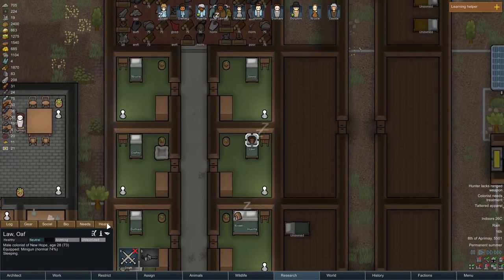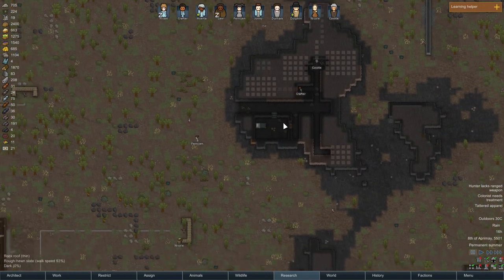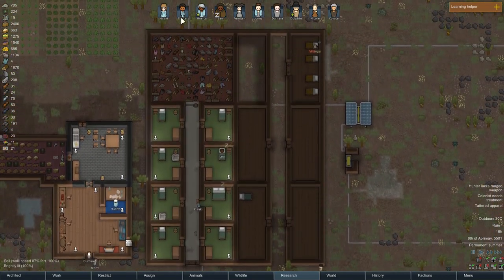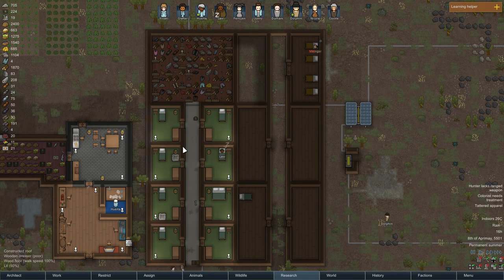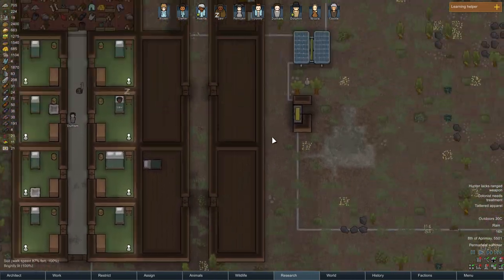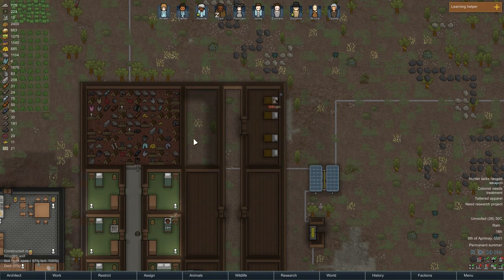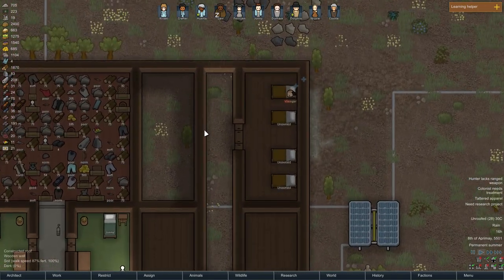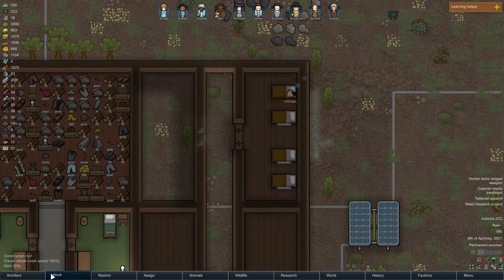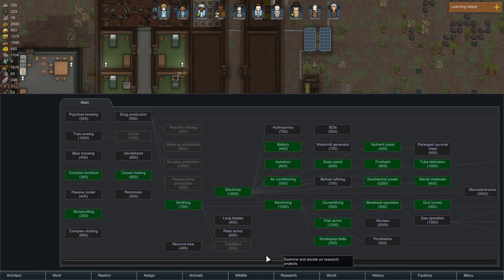Hold on — who has medical skills? She's sleeping, but you're a doctor. I'm counting colonists — I wanted them to have one big room but it doesn't look like I'll be able to do that right now. I was going to put the hospital up here, but I think I might just make these two rooms as well, because this can be one room and this will be the hospital until we can get something else going.